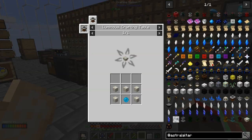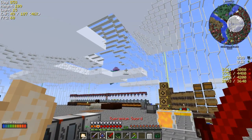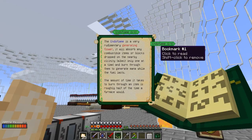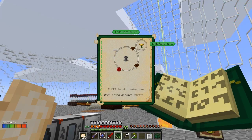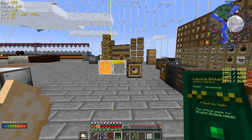According to the book - I'm not going to bother reading it out, it's very detailed and very long - we start with an endoflame. The recipe for an endoflame is the first level of flame generation. We need basically two brown, two grey, and one light grey - that is, petals. Let's go and get those.